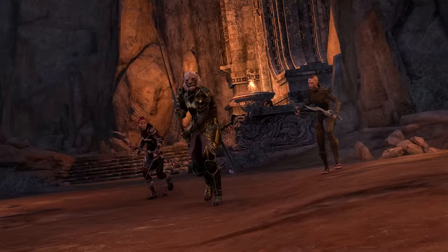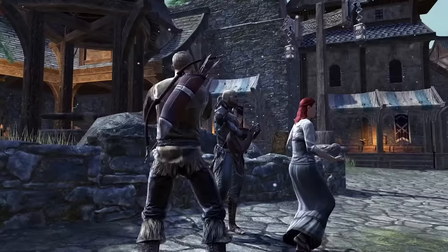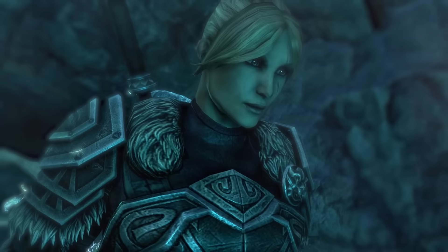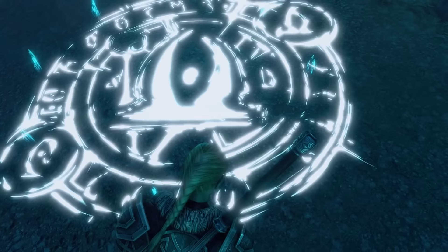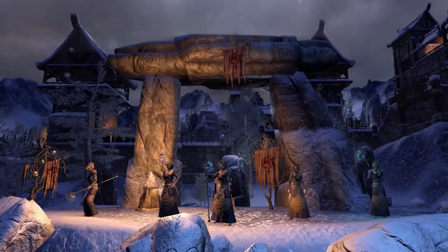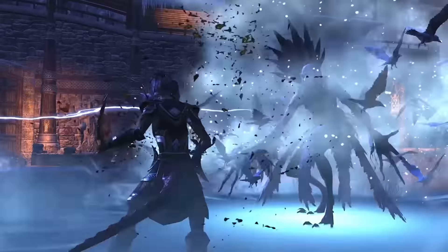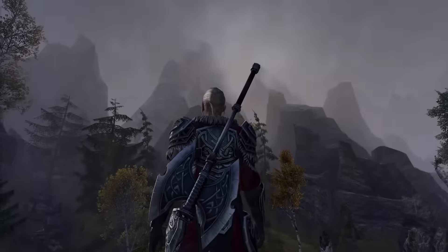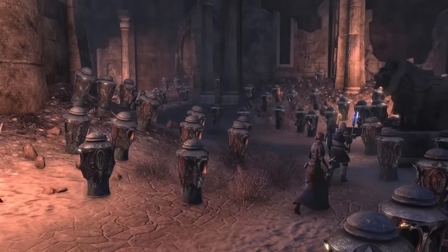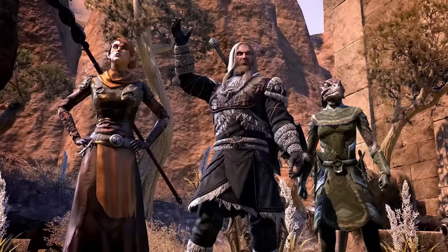After Elsweyr, we got new dungeons with the Scalebreaker DLC, and then Dragonhold added a new medium-sized playable region with story quest and items. This moves us into 2020, with this year of updates called the Dark Heart of Skyrim, themed around parts of Skyrim with vampires as the central narrative enemy. The Harrowstorm update came first, adding two new dungeons. Then we got the big chapter, Greymoor, with the new Greymoor zone — homeland of the Nords — letting us explore parts of western Skyrim as well as the subterranean depths of Blackreach.